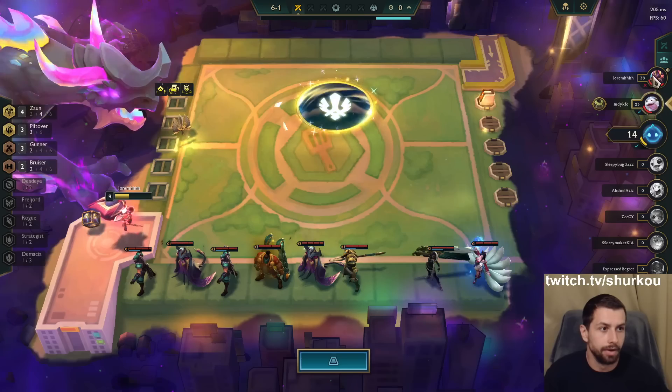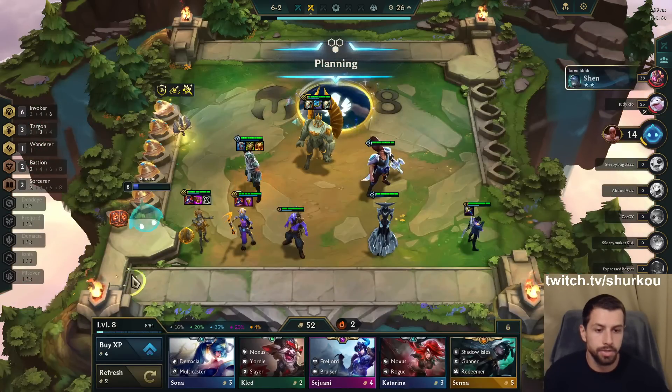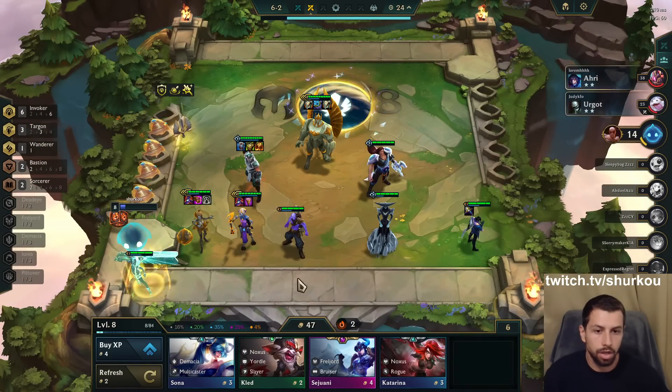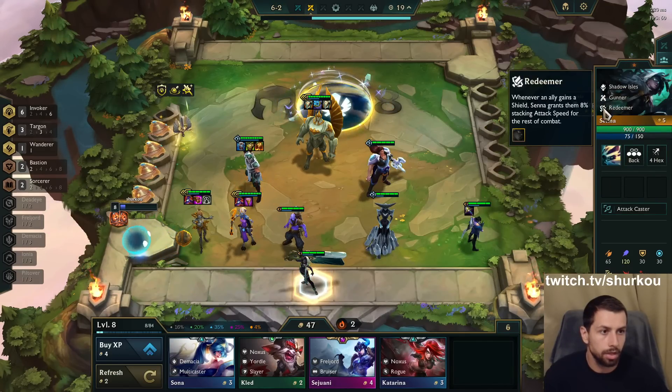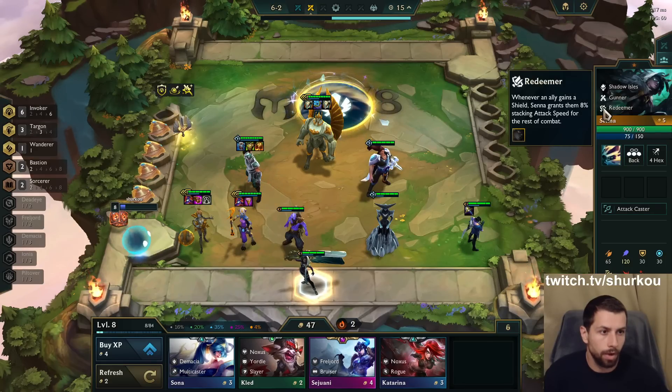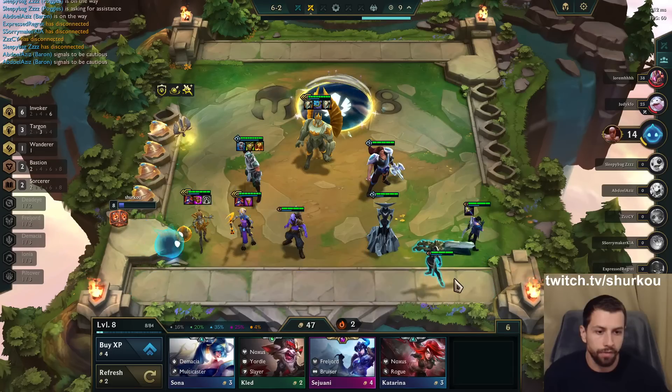I don't think I'm going level 9. Now I'm against him — he's too strong. What does this do, by the way? Senna grants them — whenever an ally gains a shield, Senna grants them 8% attacks for the rest of combat. This is low-key good if I could reach level 9.